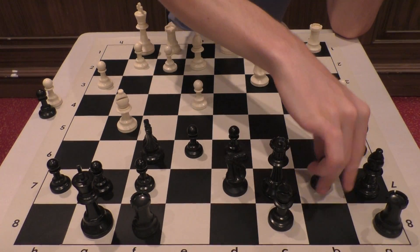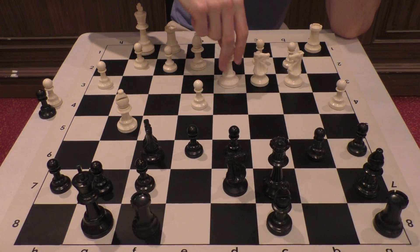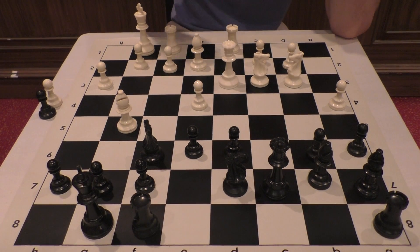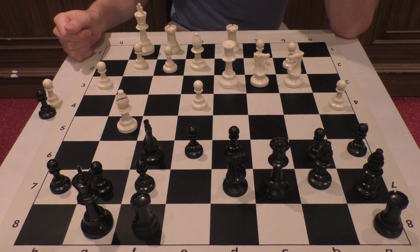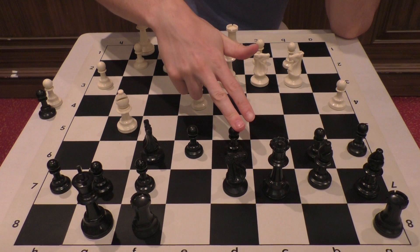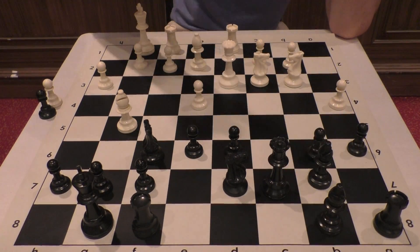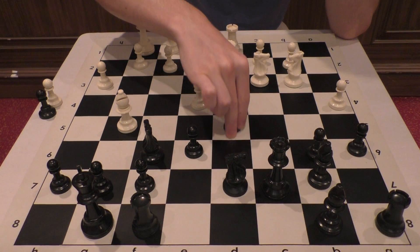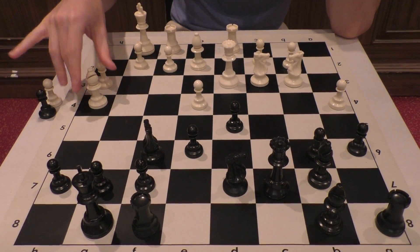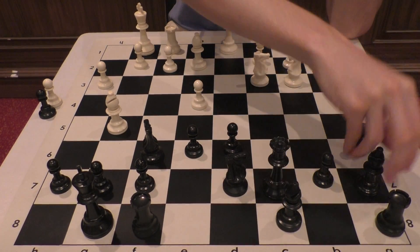He could play b6, and now maybe I go queen d3 — I like that better than queen d2. Then bishop b7, rook d1, threatening to take on d6. If he goes knight e5 or anything like that, I can either take on d6 or go queen g3. Probably he has to go bishop b8, but now this is awkward. Sometimes there's the threat of d5, but maybe I can just go bishop h4 to answer d5, bishop g3, and it feels like this should be better for me.